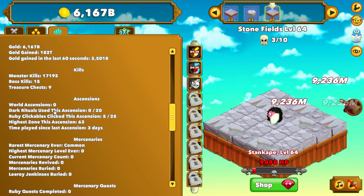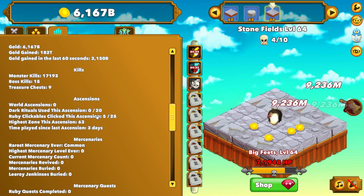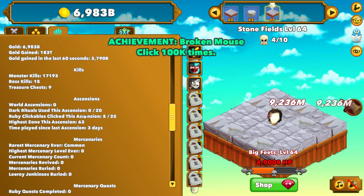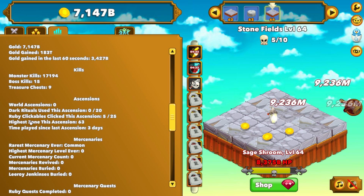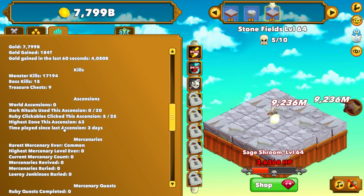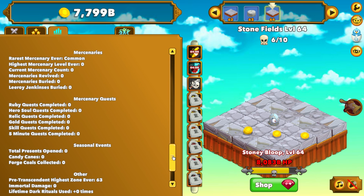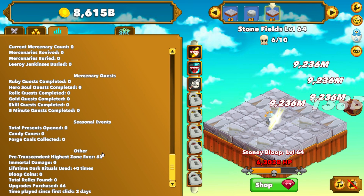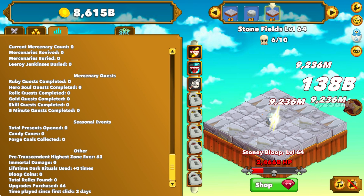Treasure chests — only nine, that's crazy. I wonder if this resets. It's really lagging now, just big jumps. Let it run — freed itself up a bit. World ascensions — we haven't done any yet. They count out of 20. Dark Rituals I think has like an eight-hour cooldown — that's crazy. There's a ruby clickable ascension and high zone which is cool. High zone beat is what that is. Three days since last ascension. Seasonal events I've never seen anything about.